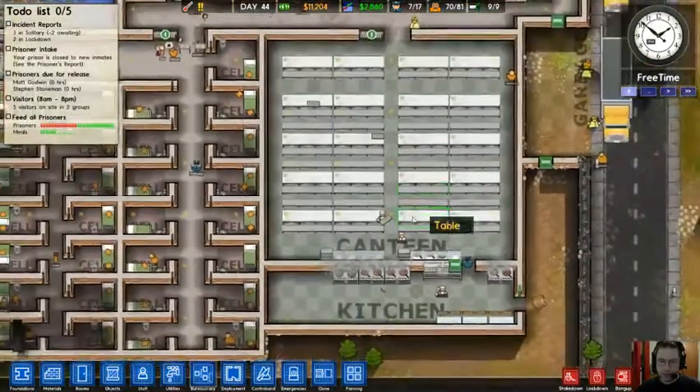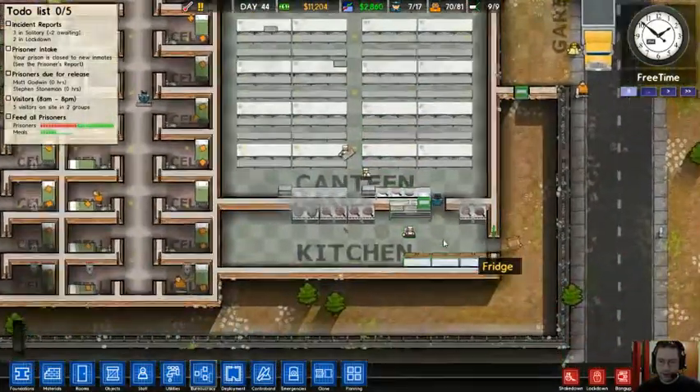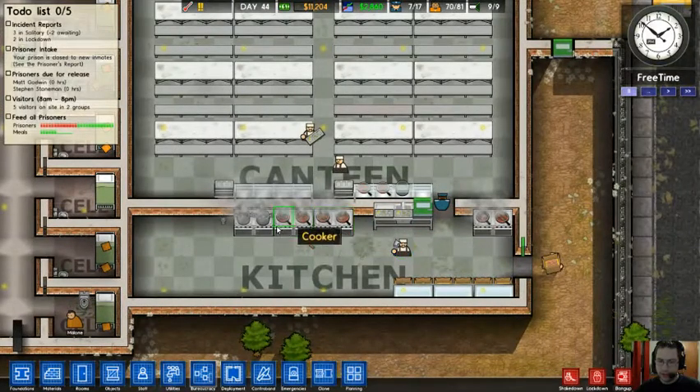Here's the canteen — this is where all the prisoners come to get fed. Here's the kitchen; not a big kitchen, but it's a kitchen. Got a number of cookers — I don't know if you need this many cookers, honestly. I just kept buying stuff because I wanted to.